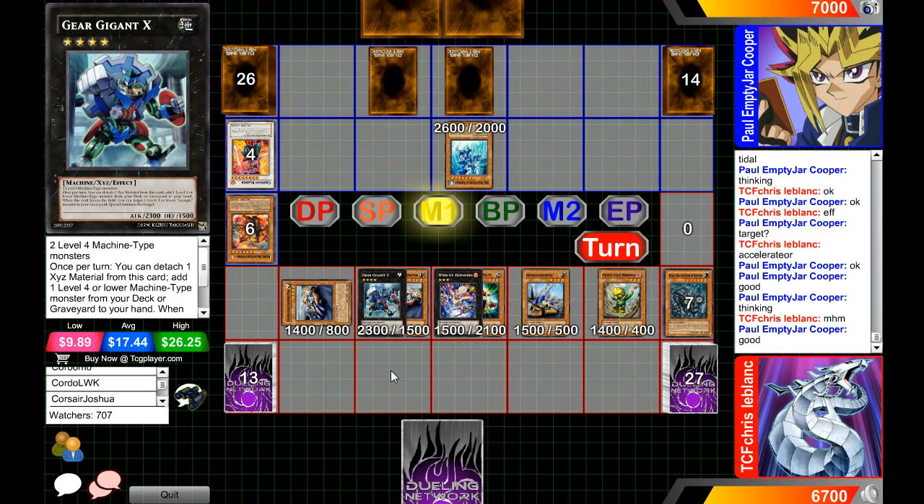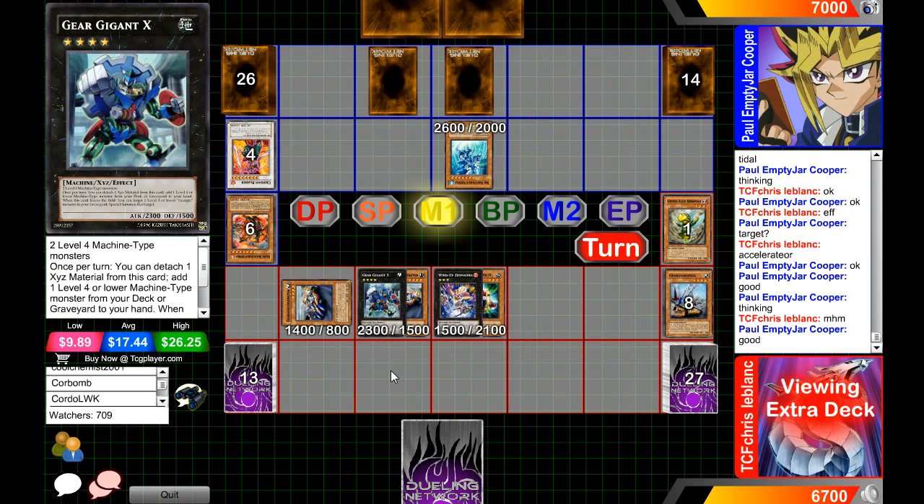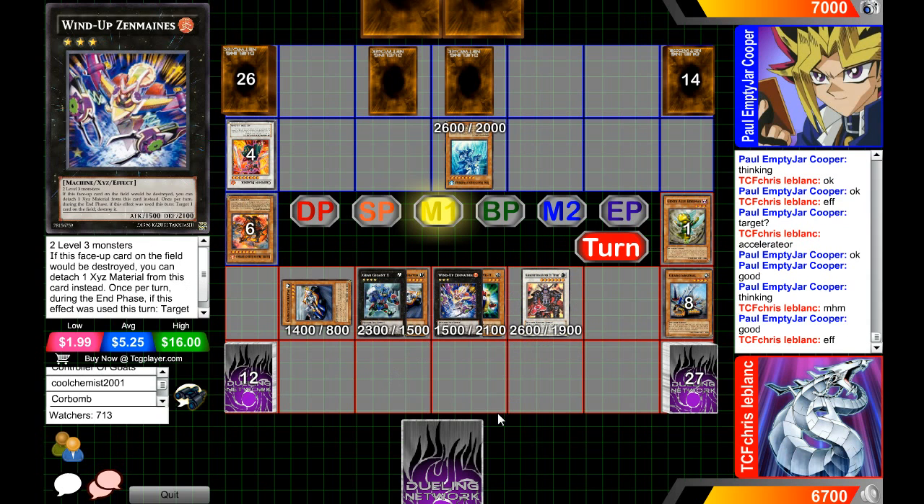He says that's good. I personally would say that's fine too, because he can't make a Stardust Dragon right now. I would wait for one more synchro and probably want them to use all their resources. I don't know why Paul Cooper was thinking so long for that — the only reason you'd want to think before activating Torrential is whether they can make a Stardust, because there's really no need otherwise.